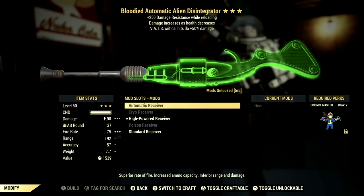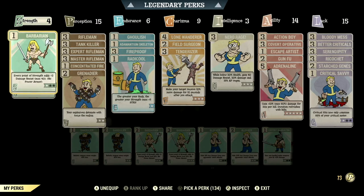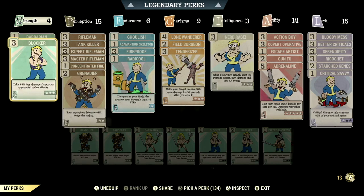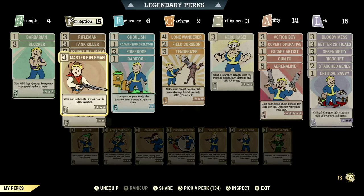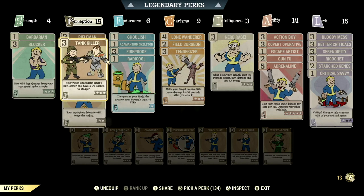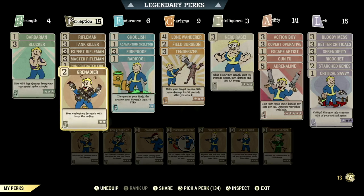Now let's get into my entire build. Over the normal perk cards in Strength, we have 4, with Barbarian at 1-star — every point of Strength adds plus 2 to damage resist, max 40, no power armor — and Blocker maxed out, taking 45% less damage from melee attacks. Over in Perception we have 15, with all the Rifleman cards maxed out for maximum damage. We have Tank Killer maxed out: rifles and pistols ignore 36% armor and have a 9% chance to stagger. Concentrate Fire at 1-star: VATS now targets limbs, focus fire to gain accuracy and damage per shot. And Grenadier maxed out: explosives detonate with twice the radius.